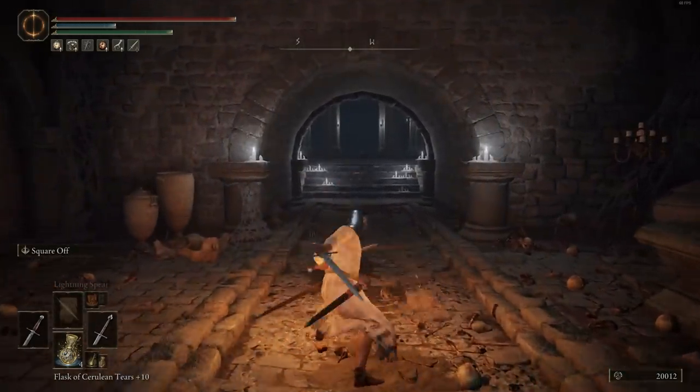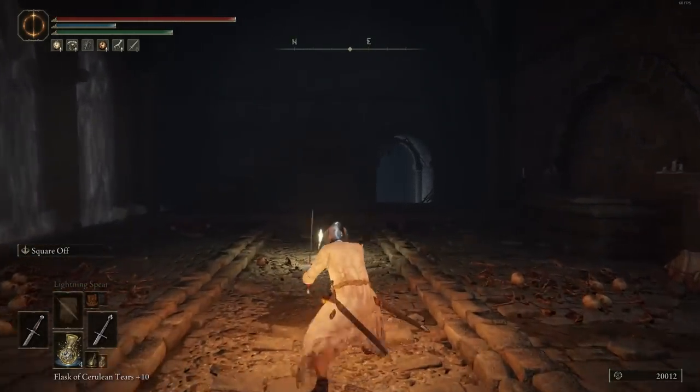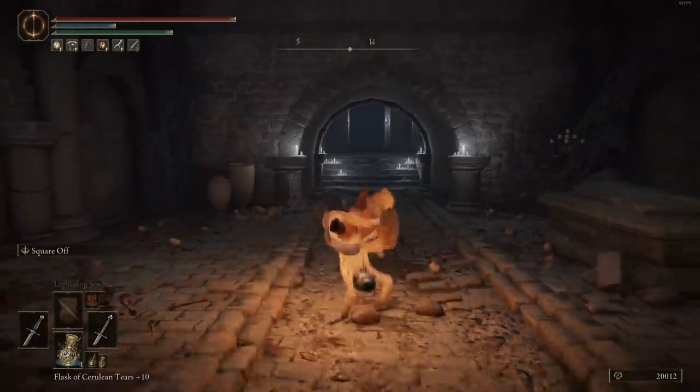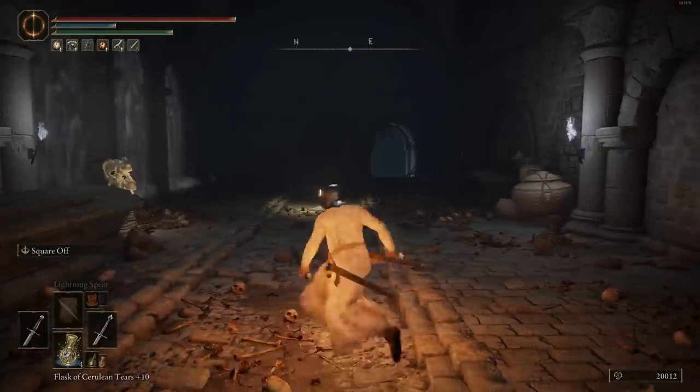Going over the basic light attack combo, you get a nice 5-hit combo — a bunch of horizontal swipes, which is really good. Regular heavy attack is just a nice poke; the follow-up isn't really the best, but I do like that initial poke. Rolling attack is really good as well. Running attack is nice and quick, can't complain, as is the jumping heavy.